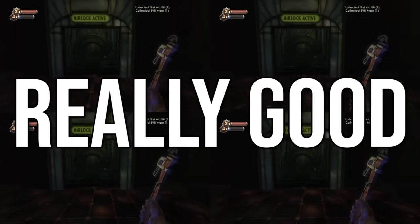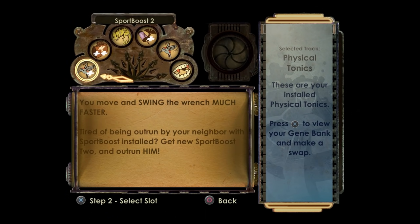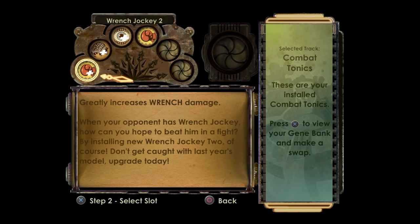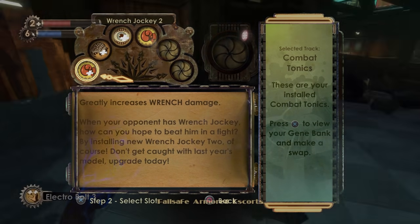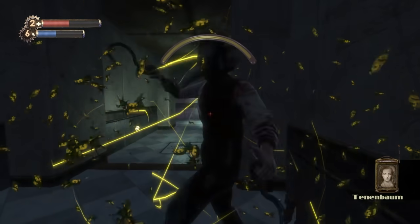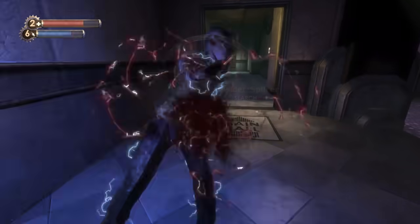If you combine that with tonics like Sport Boost, which makes you faster, Wrench Lurker, which makes it harder for enemies to notice you, and Wrench Jockey, which makes the wrench do more damage, you've got a potent and super powerful combination. With enough stealth tonics, you barely have to sneak up on enemies. You'll just be zipping around the map, slapping around unaware enemies pretty easily.